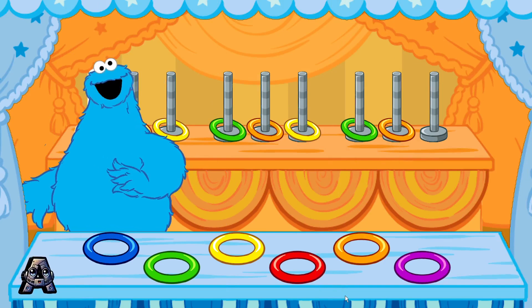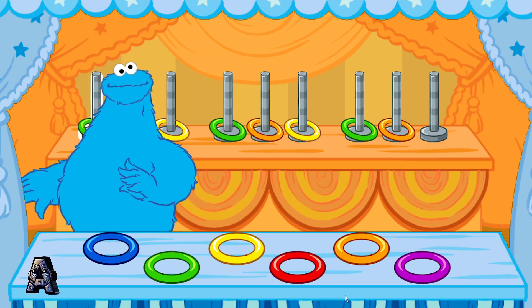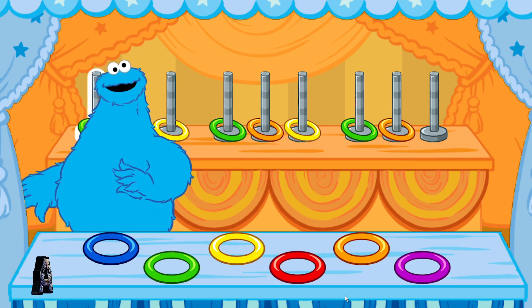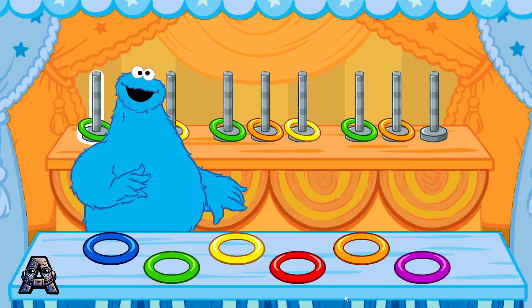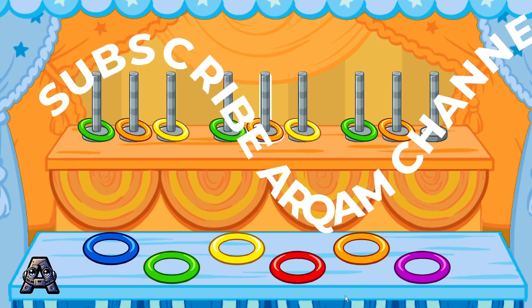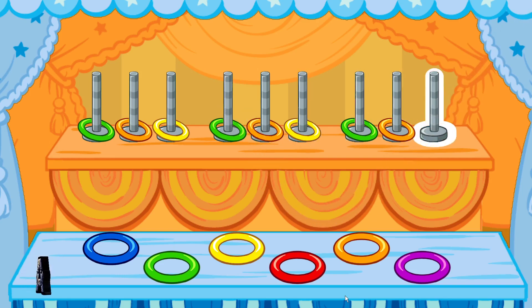Whoa, look at the pretty colored rings! Wait a minute, one is missing. These rings are in a pattern. A pattern is when something happens in a certain order. Look, this pattern goes green, orange, yellow, green, orange, yellow, green, orange.